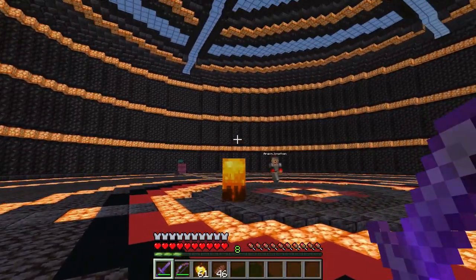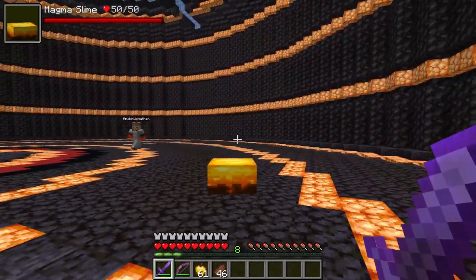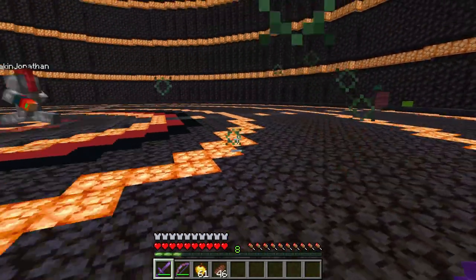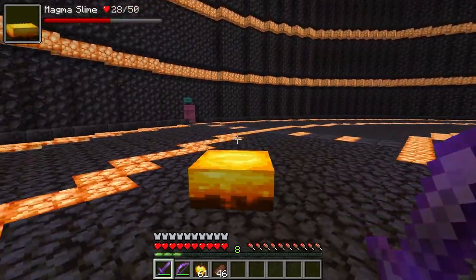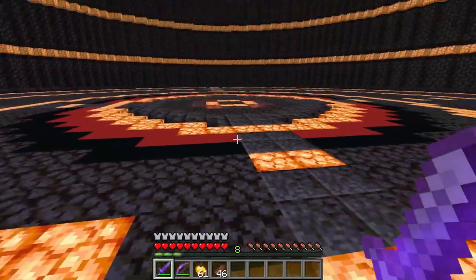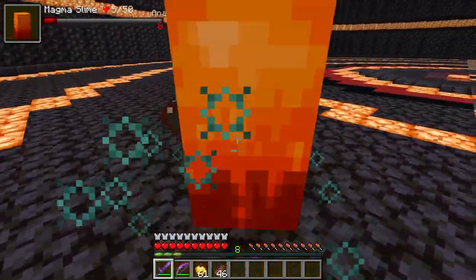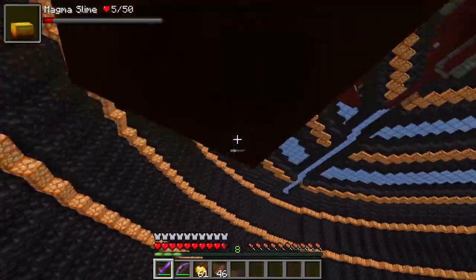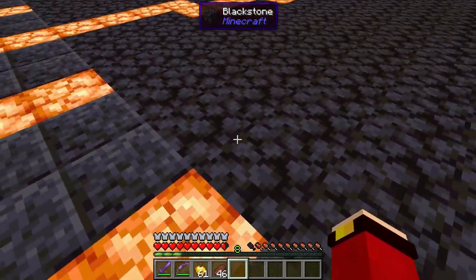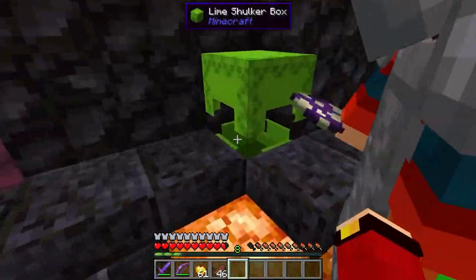Next up we have the Magma Slime! So this guy will spawn everywhere in the Nether, but it won't spawn in places like the Warped Forests. We're just gonna murder this dude - he looked different last time I fought him! Apparently the file updated today so I downloaded it, and no wonder it's different - but this guy just looks amazing now! It looks like the actual Magma Cube, like the one you use to craft potions! He dropped some drills, which is pretty weird considering it's a nether mob.